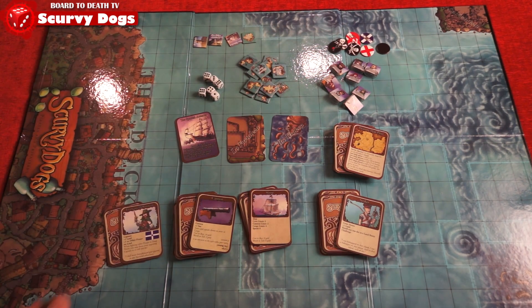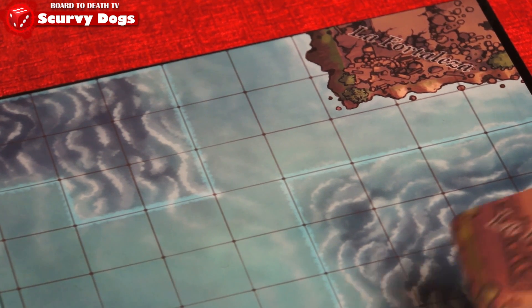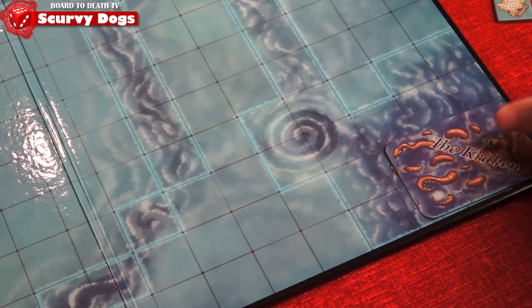The pirate with the most doubloons at the end of the game wins. Here's how to set up. Place the board in the middle of the table, then place La Fortaleza card and the Kraken card at both corners of the board.